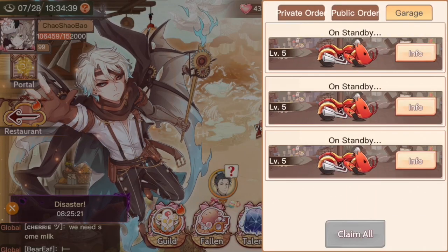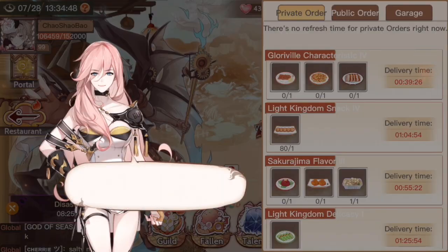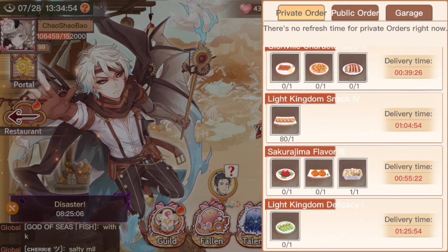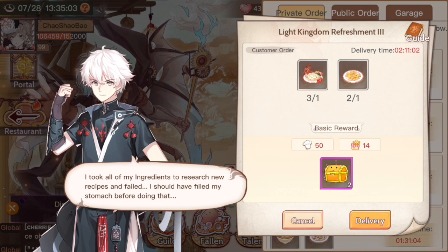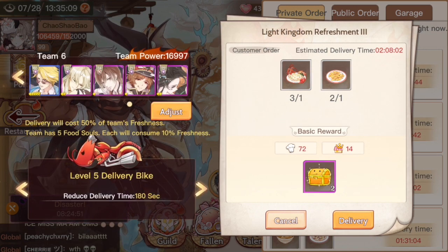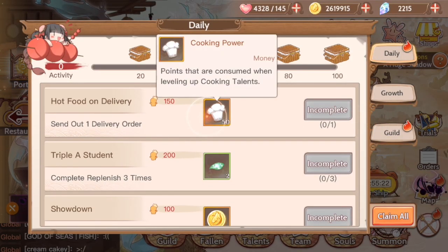Delivery order. So that basically means here in orders, you can go to public orders or private orders. Just fill out these requirements — I'm gonna do something short. We have three hours until our public orders come back, so I'll do one that gives me more rewards. They basically give you perfect treasures, fame, and XP. So yeah, choose a team that you want to use, and then press delivery. And then when it comes back, it'll be accomplished.